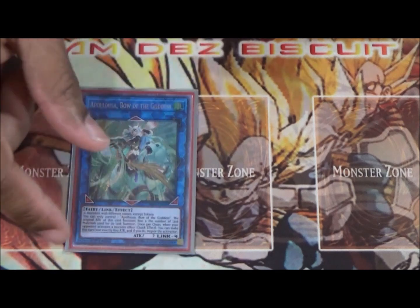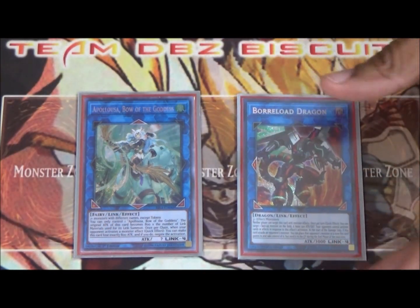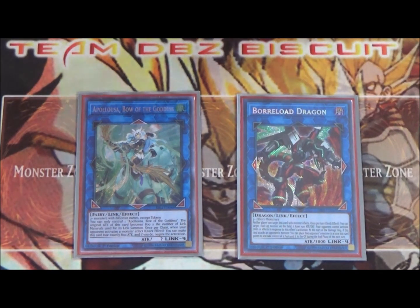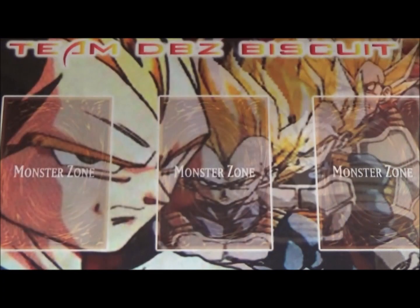Lastly for the extra deck, running one Apollousa Bow of the Goddess and one Borrel Dragon — you can switch to Borreload or Borrelsword, whichever you want. I like Borrel just as a snatch, and Apollousa is all-around good for getting those extra negates on monster effects. That's it for the deck profile!